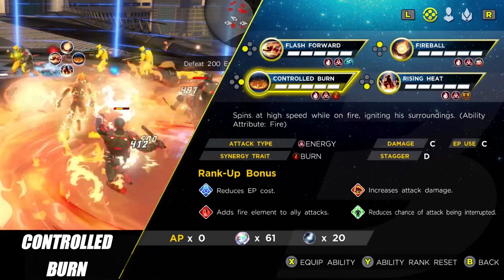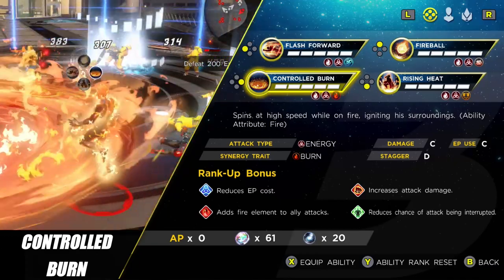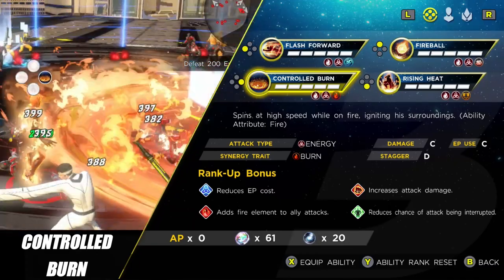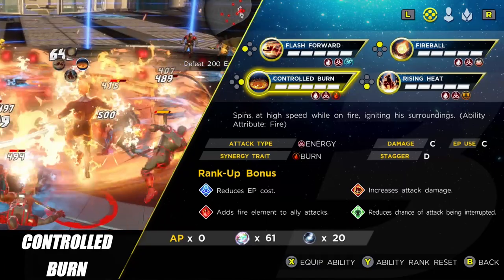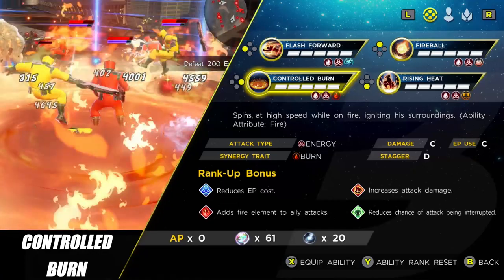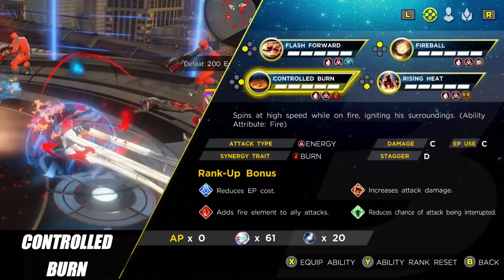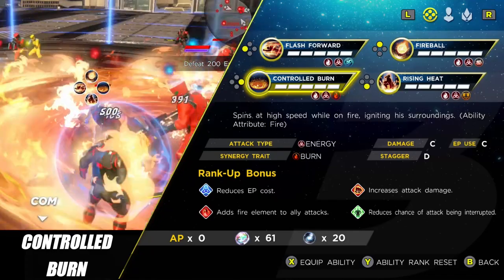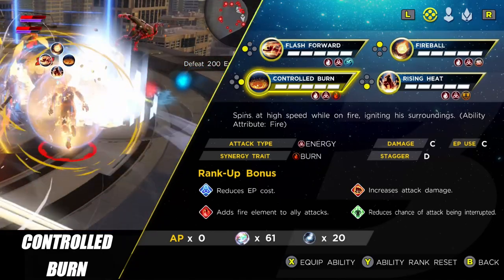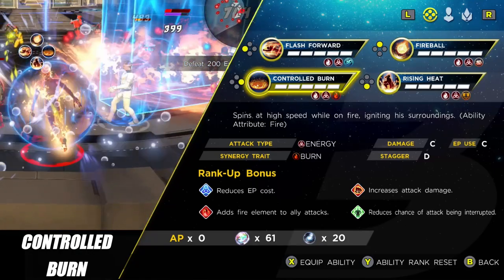With Controlled Burn, you spin around and leave a large flame DoT area. Normally you'll use Flash Forward to get next to a group of enemies, fire off your Controlled Burn, and then start spamming your other moves. You can only have one instance of this — unlike Gambit who could have two overlapping DoT areas — so once you cast the next one, the first one disappears. It also adds the fire element to ally attacks over a pretty wide area, which can really ramp up their damage.